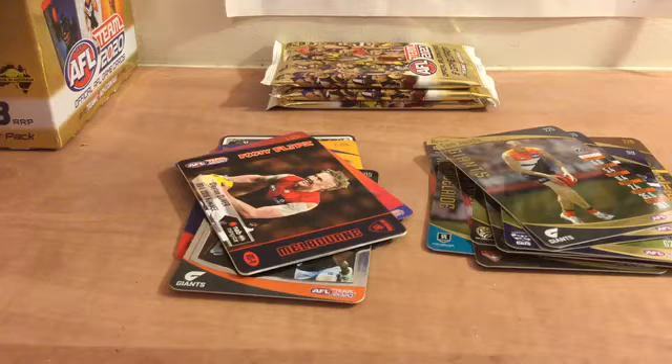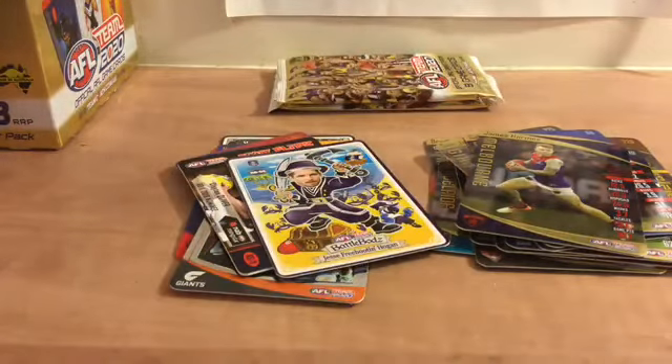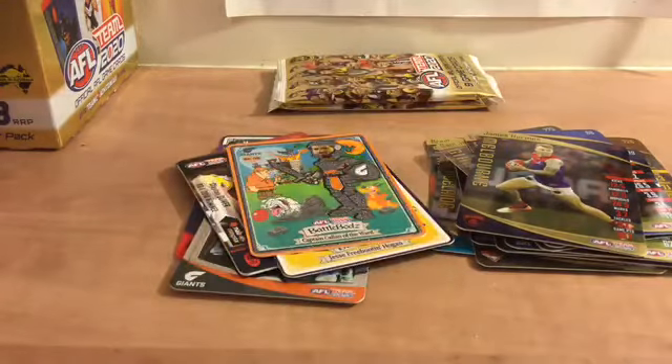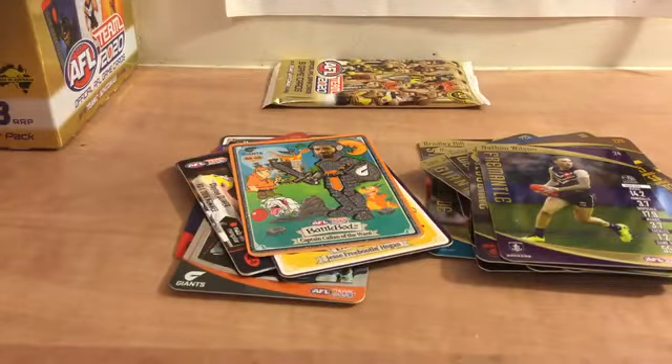Four packs to go. Got a Three Mantle card. Glow Battle Box — already got that, so we've got heaps of doubles there, like six already. I think I've already got this GWS glitter too. Nathan Wilson and Ben Hardwick golds — I need Nathan Wilson common at the moment, I think. Two packs to go. We've got about six doubles, two new cards, and a wild card — and I have that card again.